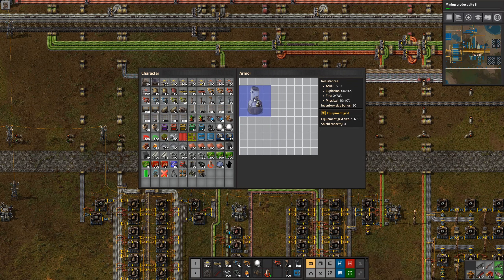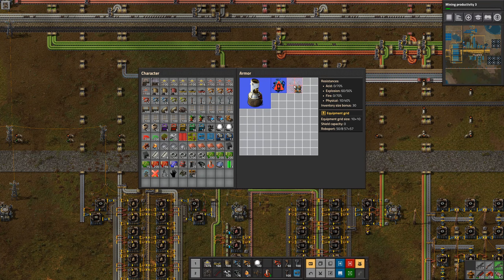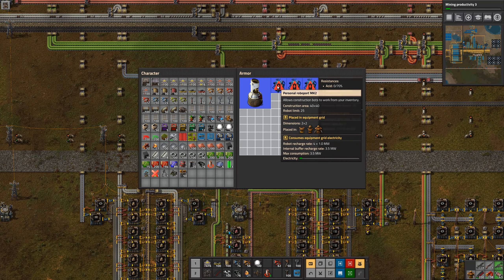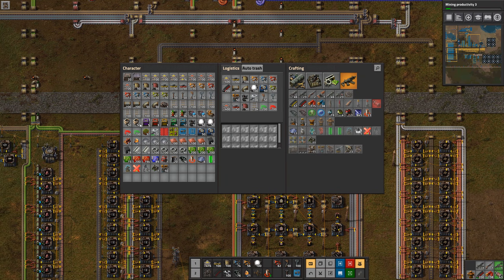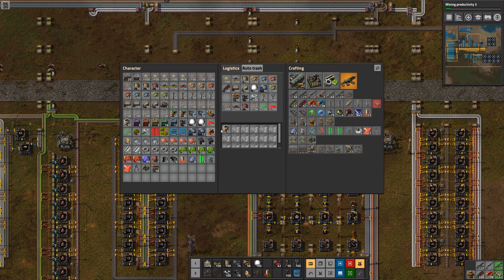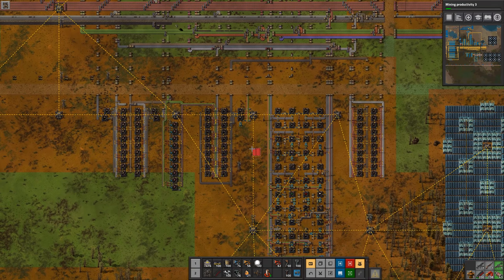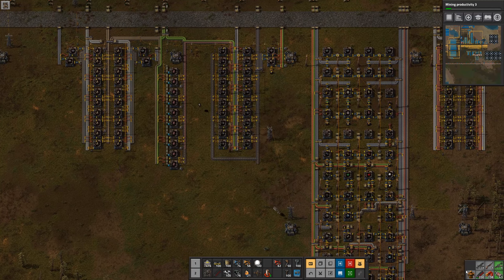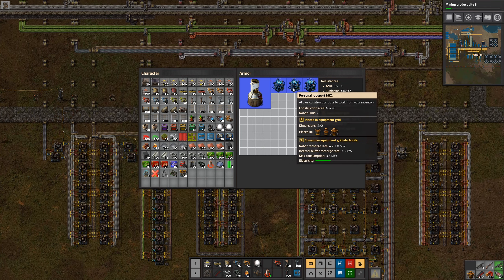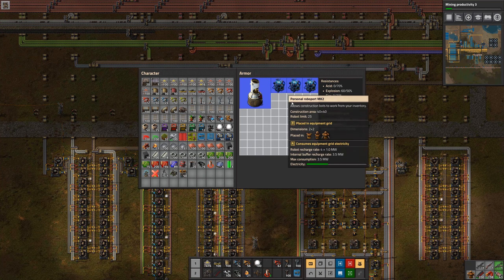Look at all this room we've got now. I crafted two more personal robo ports, so now I've got three — with those three I can manage 75 construction bots. The other good thing is that when you have more than one personal robo port, each one you add increases the range that your robo ports operate at. So adding more robo ports not only gives you more bots but also increases their range.